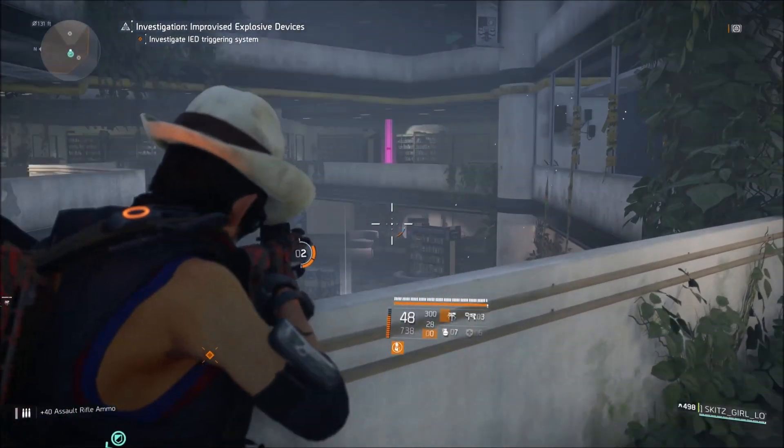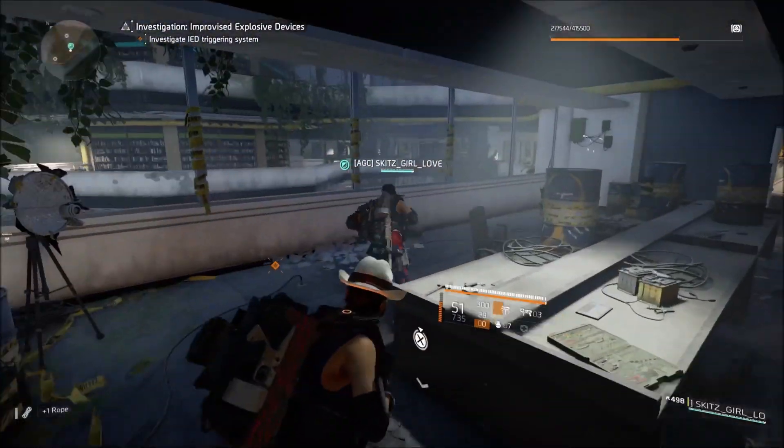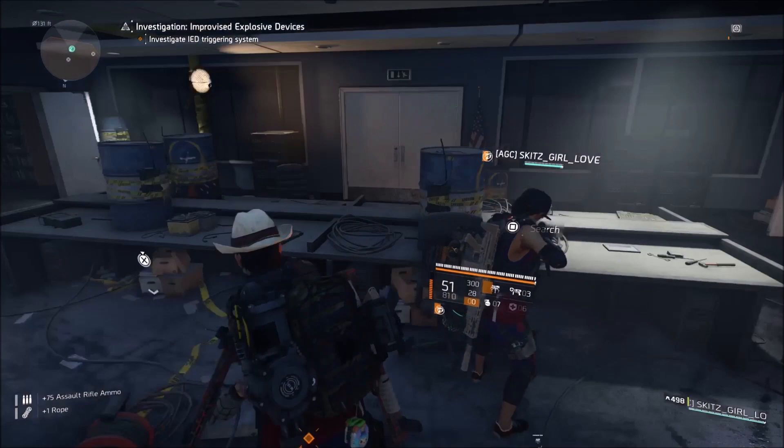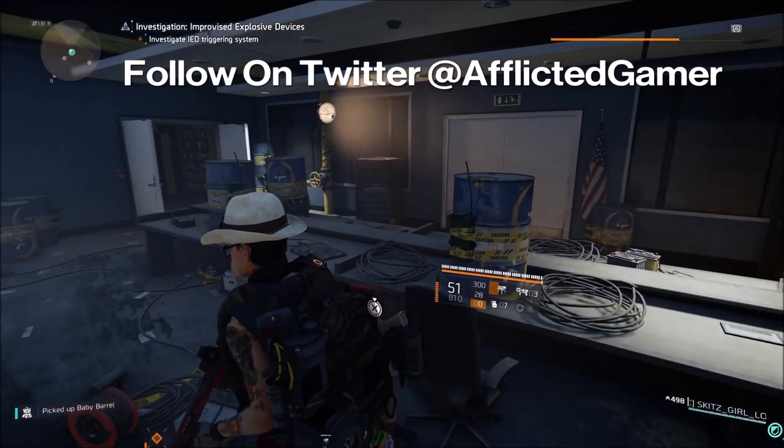Then make your way over to the balcony, look over into the next room, and shoot that electrical panel. The door will now open. Walk in, go up to the table — you'll see a barrel and some wires — and you'll have the ability to search.